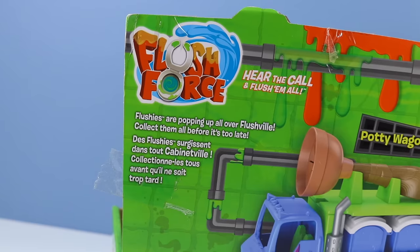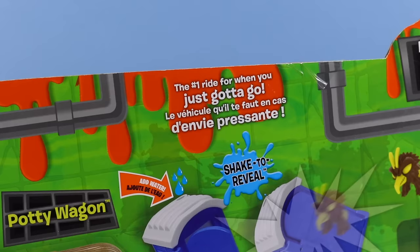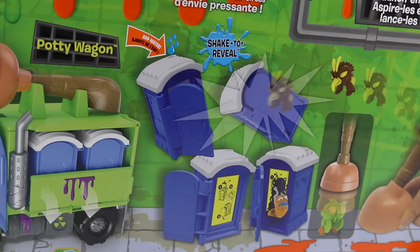Flushies are popping up all over Flushville. Collect them all before it's too late. I wonder if Flushville is right next to Cheap Town. The potty wagon is the number one ride for when you just gotta go. Like the Flush Force potties from Series 1, looks like we're adding water to the top of the porta-potty, then shaking, opening the door, and reveal.